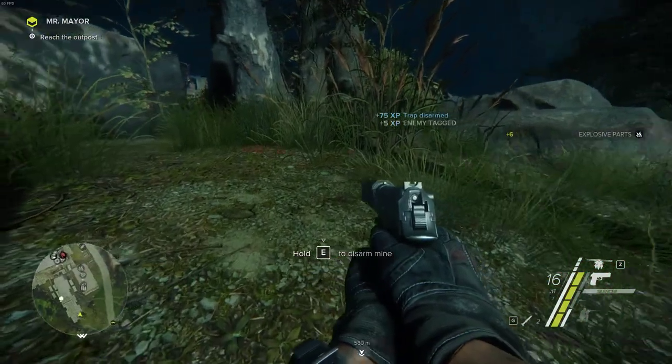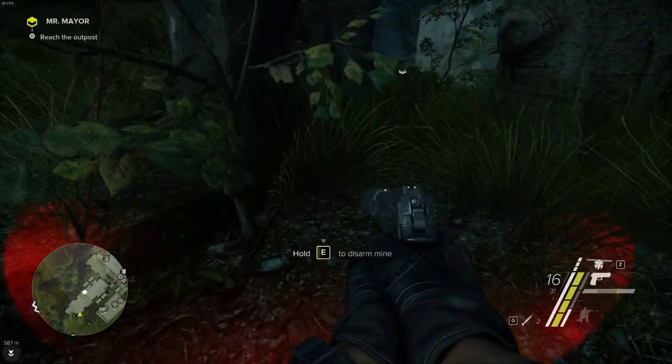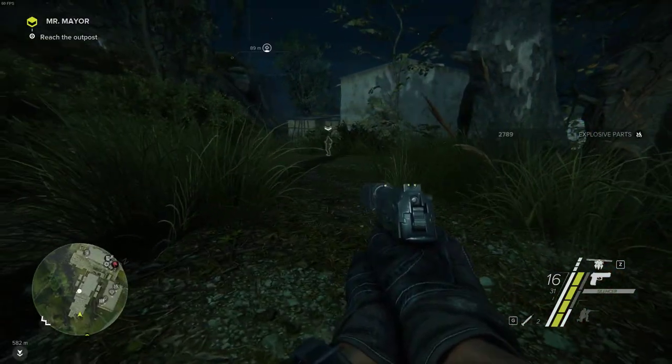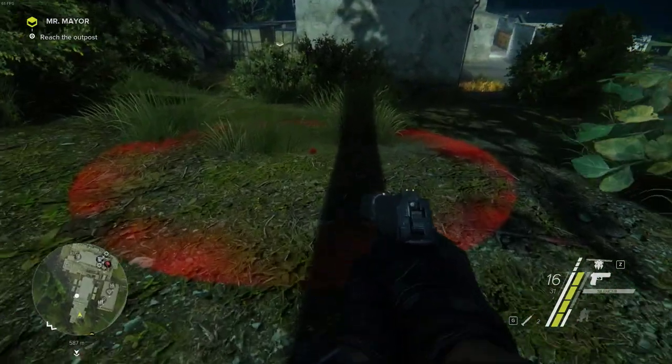If you miss the little spot you've got to use to disarm them — you've got to get the yellow dot inside the white section. If you miss that, the mine blows up and you actually instantly die. It's best to be patient. I've tagged an enemy there as well. There are actually two enemies over there, but I want to take all the mines out before I get too close to them.